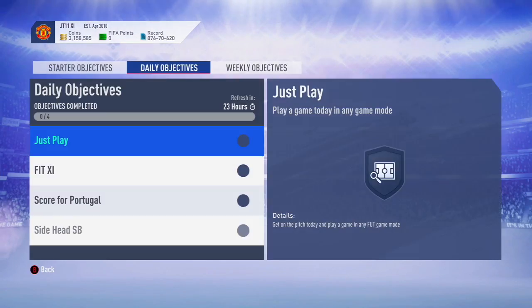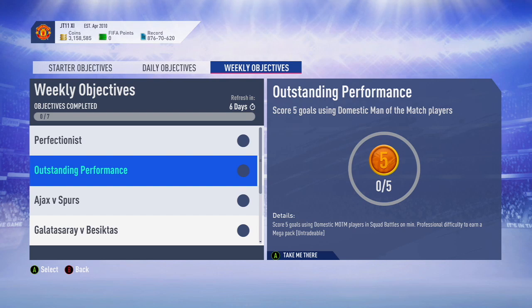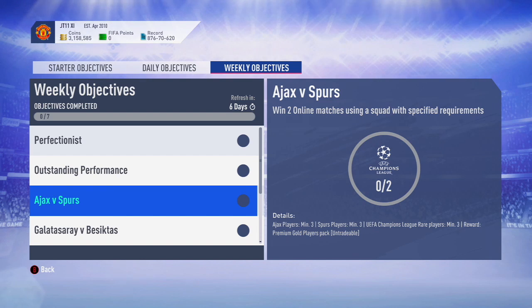The daily objectives get you a couple of hunter cards, bronze packs, sometimes fitnesses, position changes, and chem styles — things like scoring a header, scoring in rivals, or just playing a game. They're very basic. But the weekly objectives are now full of cards, kits, balls, packs, and players. This is fantastic content that we want to see more of each week.